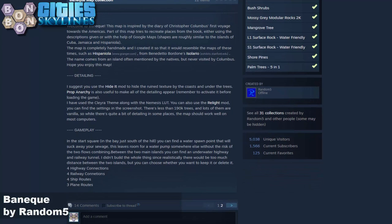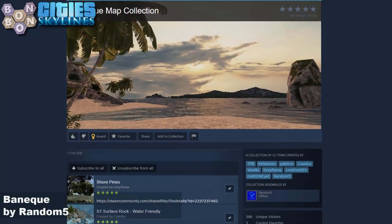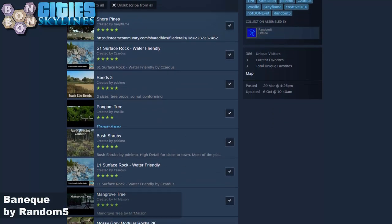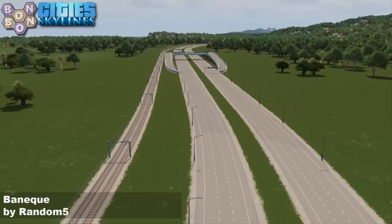A few trees and surface rocks, that sort of thing as well. There are some settings as well — which I've just remembered I forgot to set for the flyover. So the relight settings are going to be slightly wrong. I apologise to Random5 right now. It still looks very strong, okay? Shall we go down to the ground level?